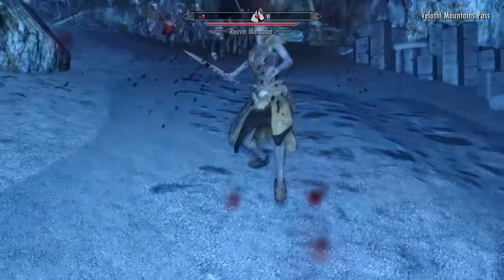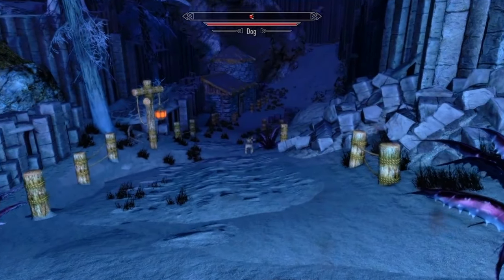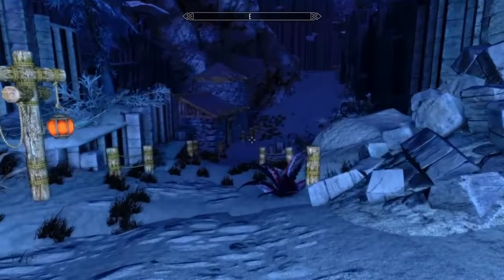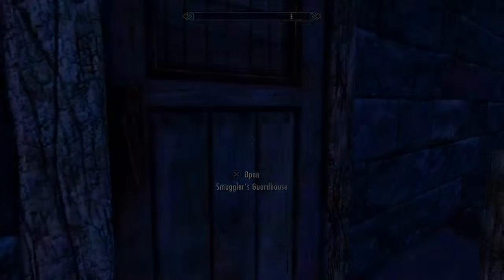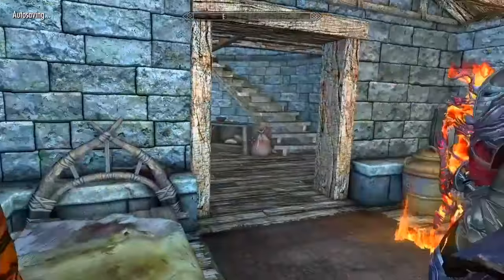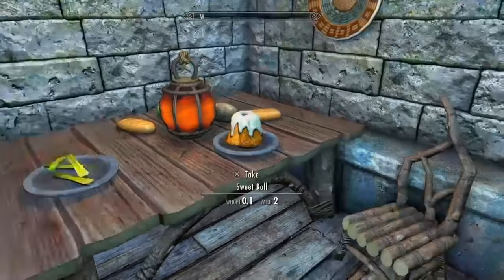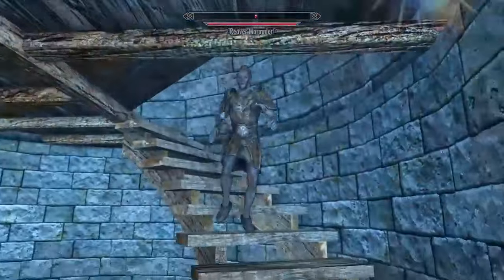What are you going to do? I'm pretty sure — is that a dog? It was a very bad dog. What's in here? Smuggler's guardhouse. Let's go in there. Any information? There's probably somebody in here though. Alright guys — inconspicuous. Inconspicuous. Time to die!